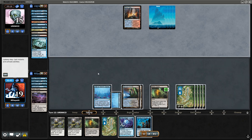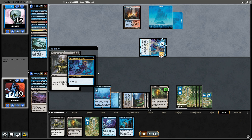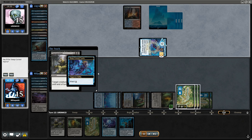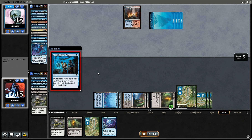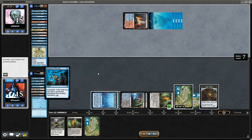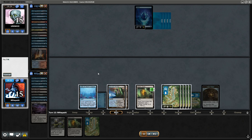We're going to try Secrets of the Key. Let's Dismember. They probably should have waited for us to pay the ward cost — as it turns out they would have been able to snipe Secrets of the Key if they had waited. But because they didn't, we get to hit their Sprite in response, and that means there's no Faeries on the battlefield when the ability resolves.